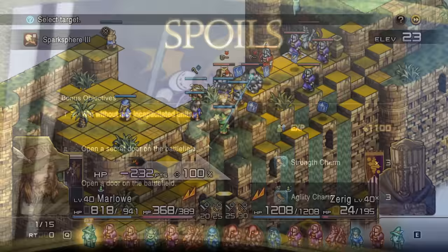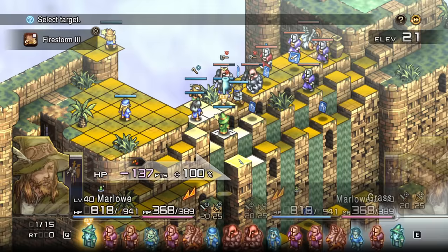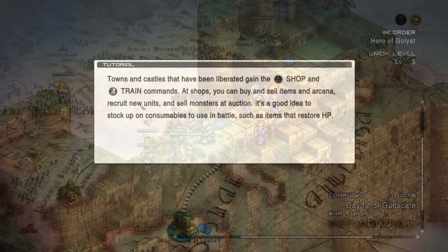They've also added a trajectory system that will let you see where you are aiming a spell or ranged attack, which is important because you can hit your own allies with things like bows and spells if you're aiming in a way that can't reach the enemy. They've also added a revive countdown — if your teammates go down, you can revive them within a set number of turns, but if you don't, they will die permanently.